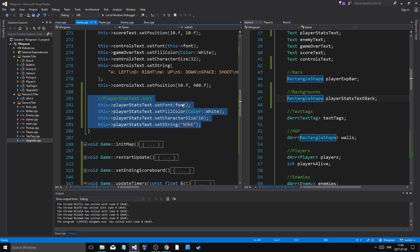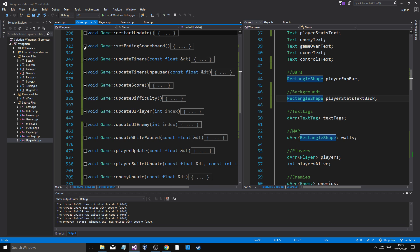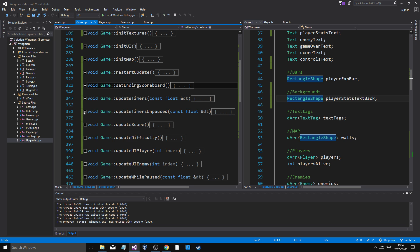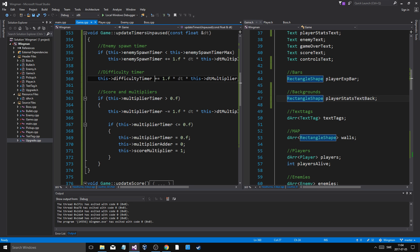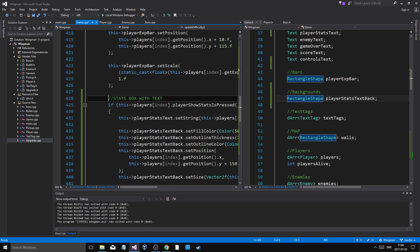You just initialize it like that - nothing else. Init UI, init map looks the same, just added a wall there. Restart update: I took out the restart logic and copy-pasted it into a set ending scoreboard function, so when you die it does that. I update timers here - everything updated both when paused and unpaused is here, everything only updated when unpaused is here, so enemy timers and difficulty timer. Difficulty timer goes up unlimited, and in update difficulty I cap the enemy spawn timer - so difficulty keeps going up and every time we add a difficulty the spawn timer is reduced until it's 10.